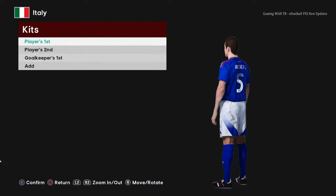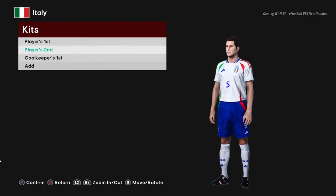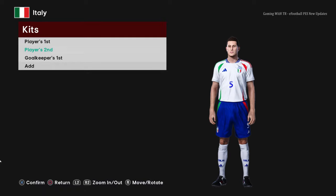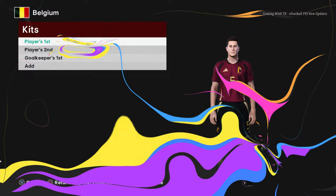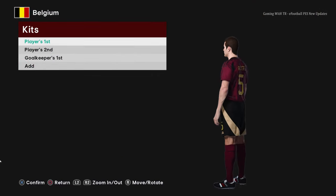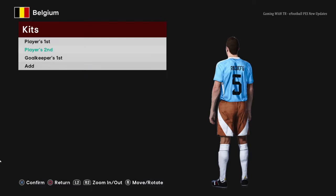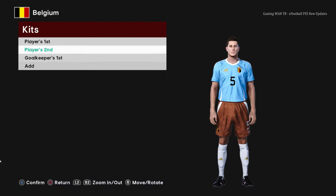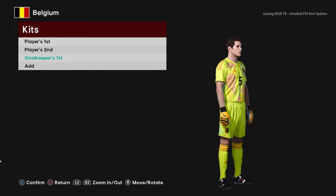Here is Italy — this is the home jersey and it's pretty cool, here is the away version, and here is the goalkeeper version. Next is Belgium — here is the home jersey of Belgium, here is the away version which has like a city-themed design, and here is the goalkeeper kit.